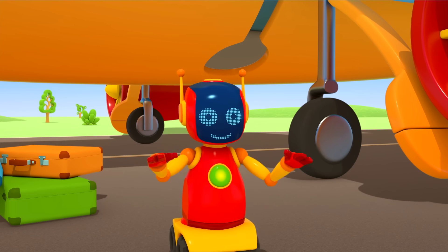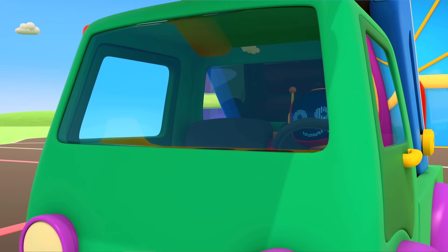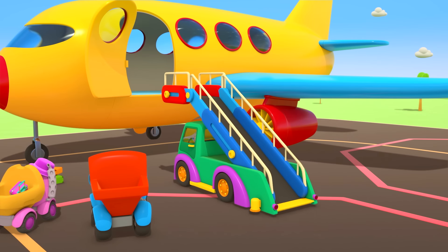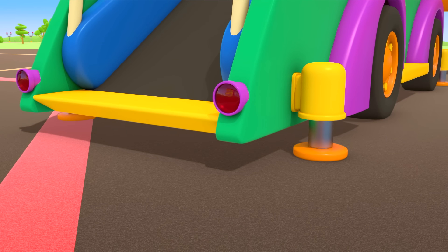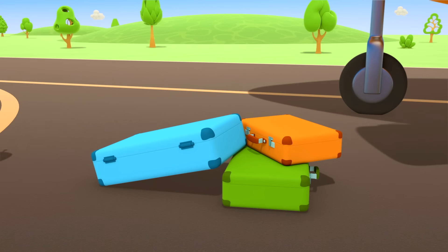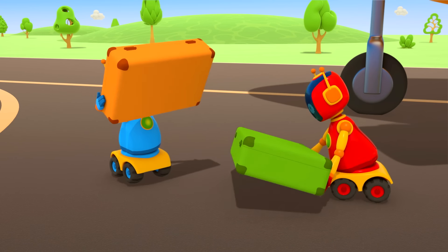Look how pleased the robot is! Do you want to drive, robot? The gangway is approaching the airplane and lowering its stabilizing legs. The robots are taking their suitcases and running to the plane.